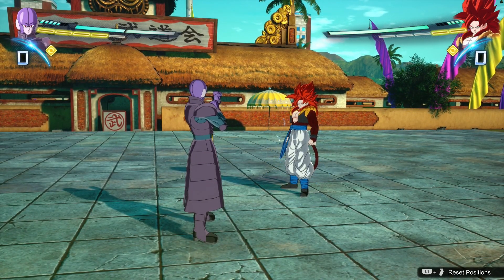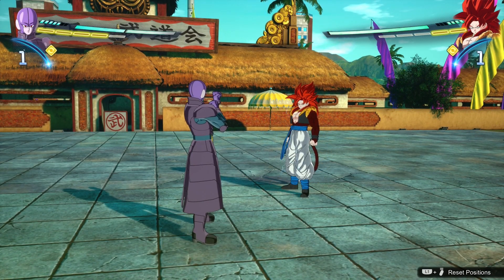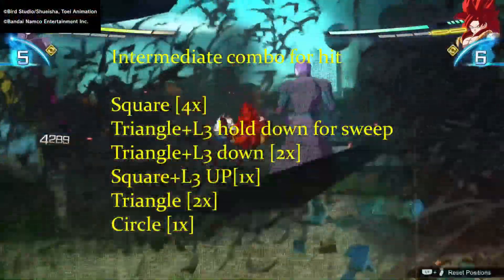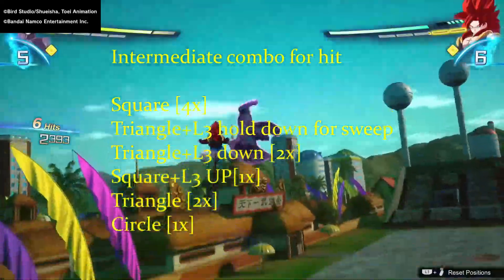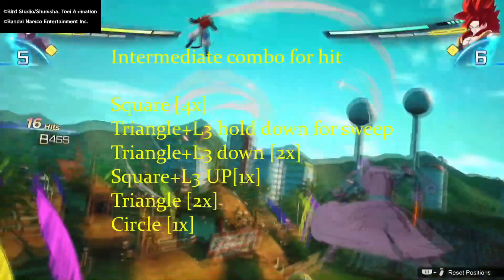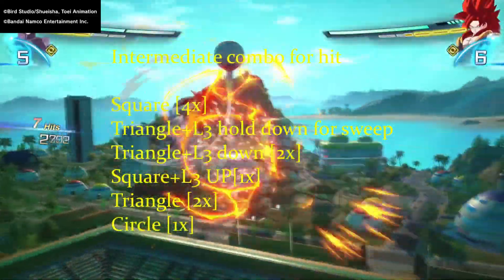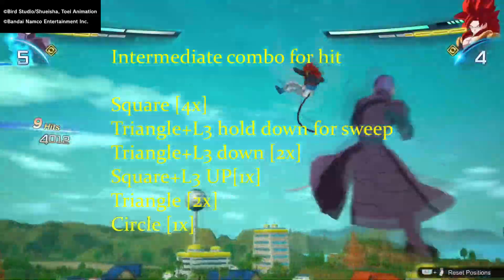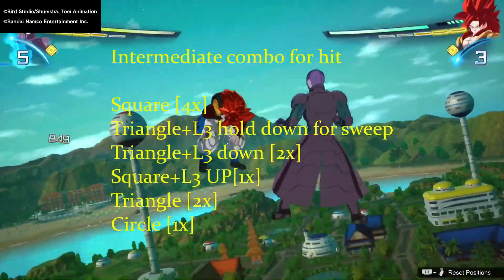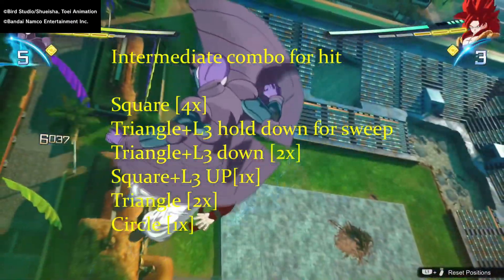Now these are kind of like intermediate combos. For this one: square four times, then triangle with L3 down for the sweep, then triangle L3 down two more times. Then quickly click square L3 up one time, then click triangle two more times to get those extra punches. Then click circle for the kick down to the ground — there you go, kick him down. Super simple, super easy.